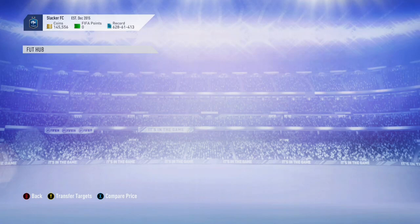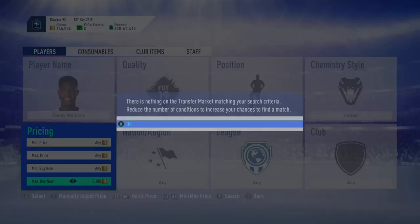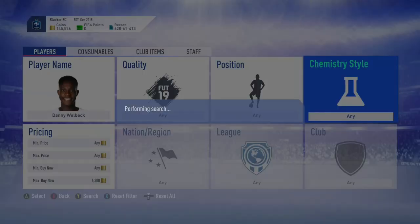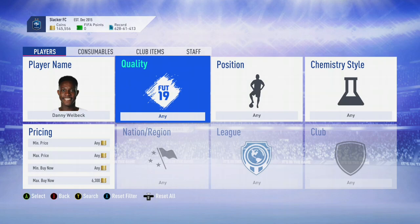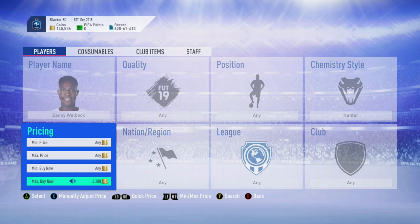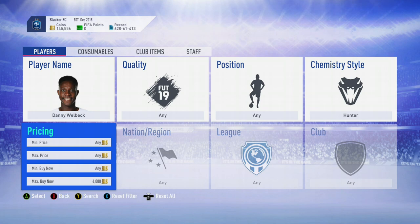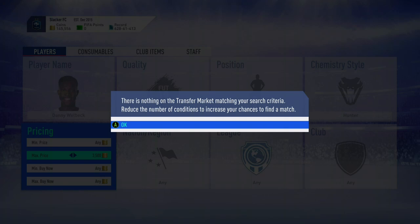Danny Welbeck's price right now is about 600 coins. I don't know if this will affect him since he's such a low value player, but we'll see what he is with a hunter applied. There are none with hunters on it looks like. So let me give you the idea behind this — a Danny Welbeck with a hunter is going to be going for about 4k buy now, if he's going for 600 coins normally, because a hunter is about 4k so they just sell it for that much. The idea is you can find these Danny Welbecks with hunters on bid very easily, because no one pays attention to the chemistry style, which is absolutely massive.